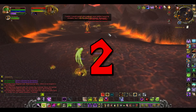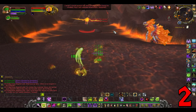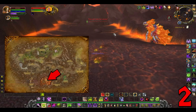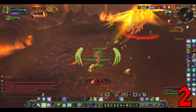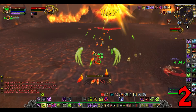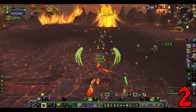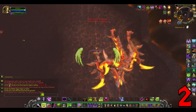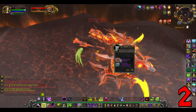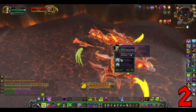Number 2: Flame Talon of Alysrazor. This mount drops in Firelands from Alysrazor. A little time is wasted at the start with Mr. Staghelm fleeing for his life, but when the boss does come, click 3 of the feathers on the ground and just follow and kill him. It's as simple as that. This mount can drop from any level of difficulty, but they're all at a 1% drop rate.